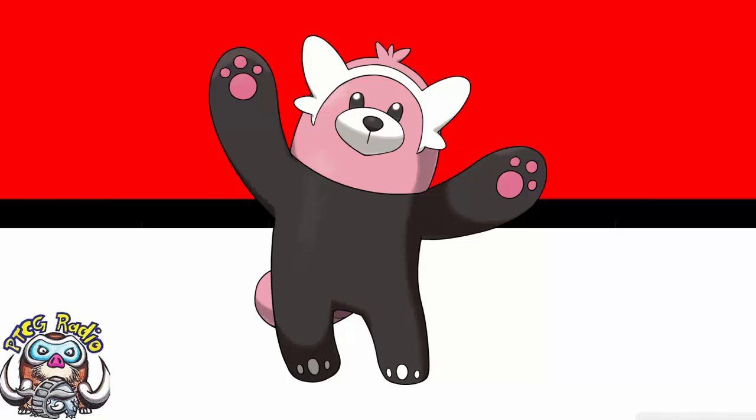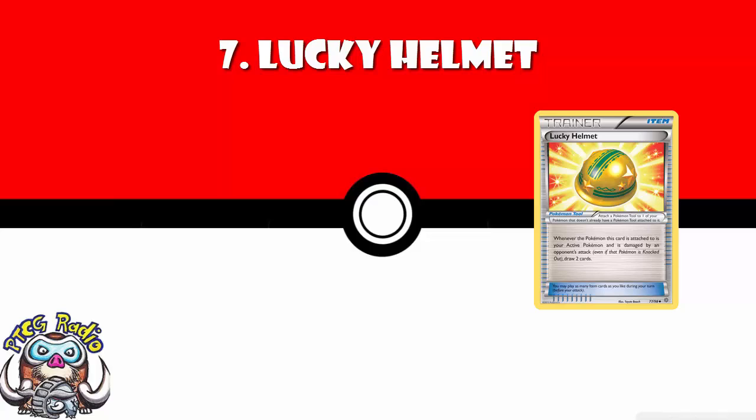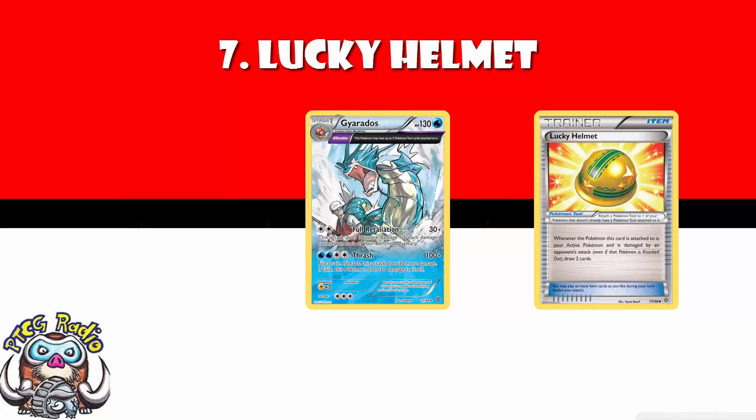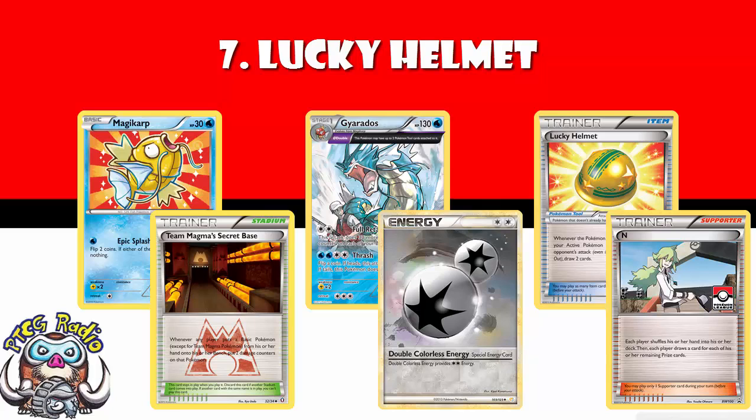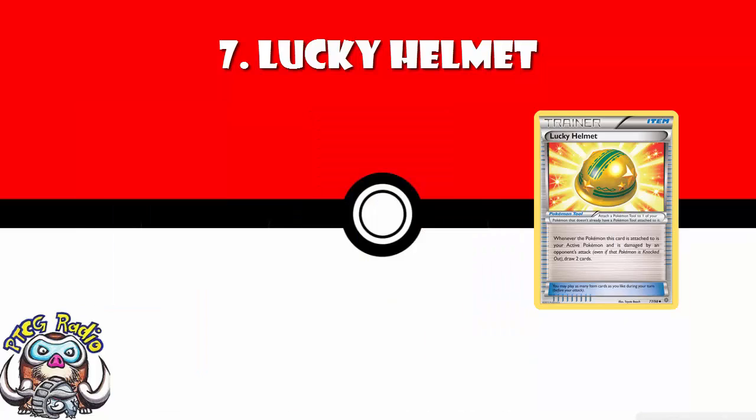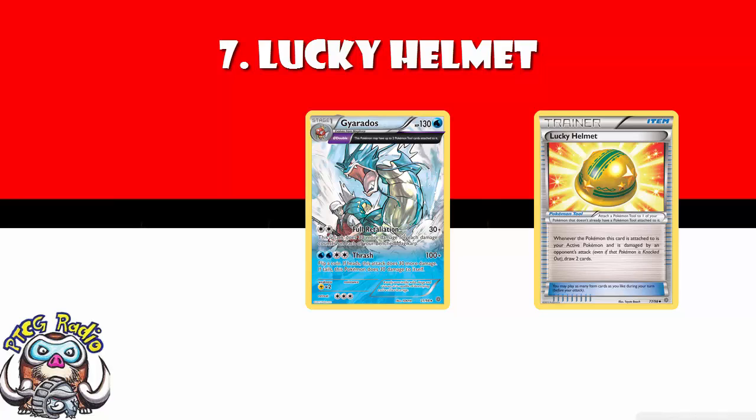In at number 7: Lucky Helmet — a cool little card that everybody wants to play but very few people actually have. When you get damaged by an attack, you draw 2 cards. It's seen play in Gyarados, where you need Gyarados, Magikarp, a Stadium, and Double Colorless Energy. In the late game your opponent wants to keep your hand small, but Lucky Helmet lets you draw into your combo. Be careful though — at Sheffield Regional Championships, someone actually lost by getting decked out from their opponent attacking into a Lucky Helmet. It's only really seen play in Gyarados, which is why it can't go higher than number 7.